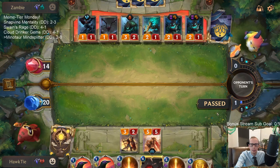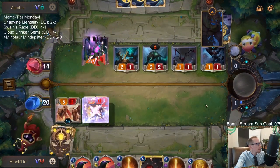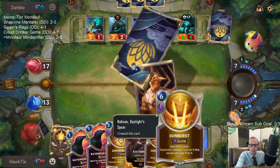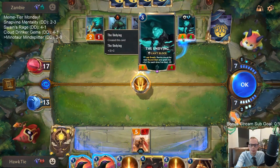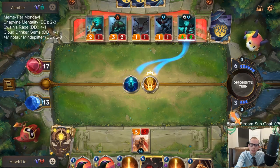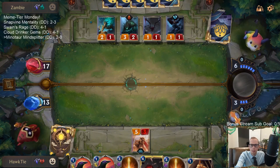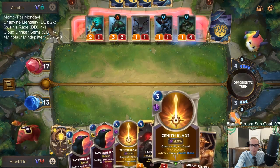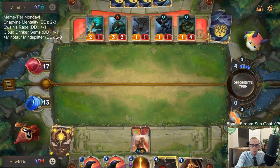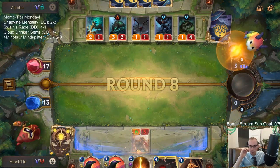Before they use something else to sacrifice their unit, they can still have Glimpse Beyond — and that's the one I did not want to see. That was realistically their only card that could save it. That's really too bad. Hopefully this works — no Glimpse Beyond please... dang, spell shield.